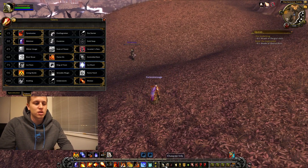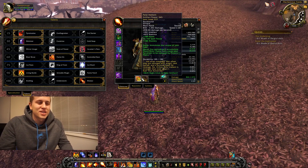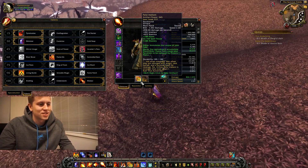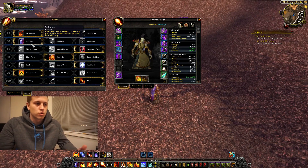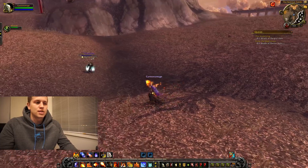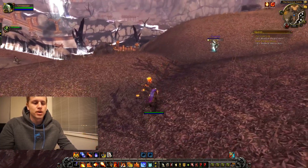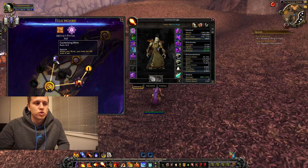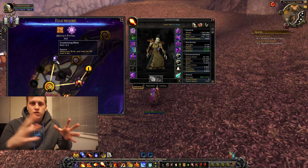The Shimmer combined with Cauterizing Blink is a really crazy thing right now. I don't think it's going to make it to live servers, so definitely don't think this is final. Shimmer gives you two Blink charges, it's off the global cooldown, and can be cast while casting. So I can just blink and it's off the global cooldown, and I have two of them. How it synergizes so well as a fire mage is the fact that Cauterizing Blink heals you over six seconds — once per second for six seconds.